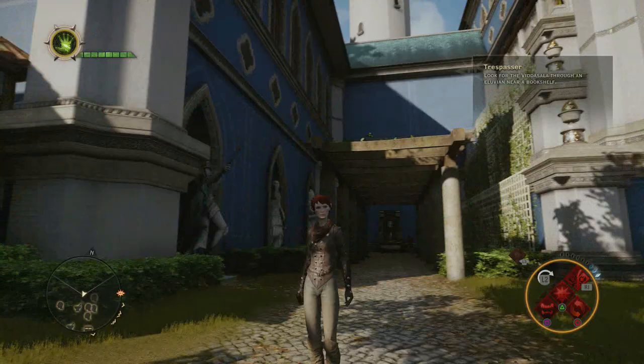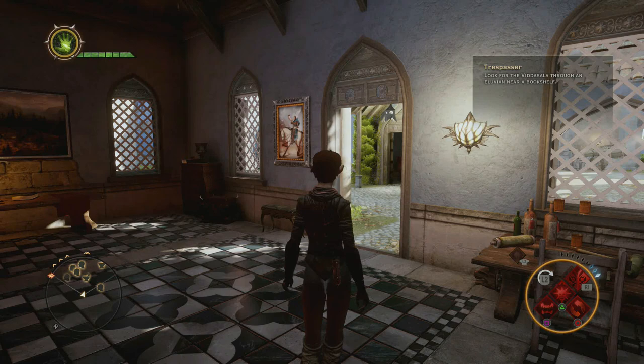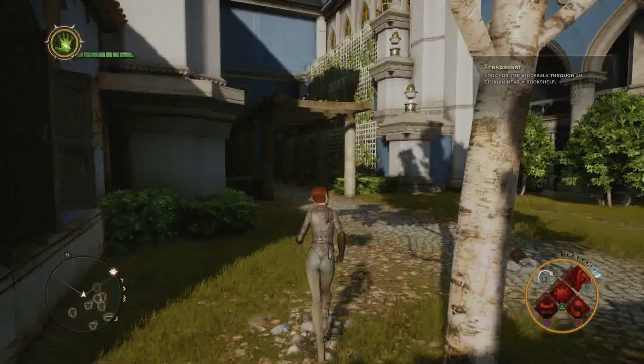The first secret I'm going to talk about are these crooked paintings you can find. I don't know if these will lead you to a schematic, but I found five so far and I know that they give you plus two strength for every one you find. I would think that five might be the limit because that is ten strength — that's a lot. The first one's right here, so all you have to do is interact with it and you'll get plus two strength.